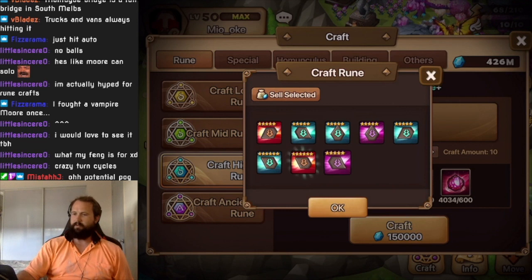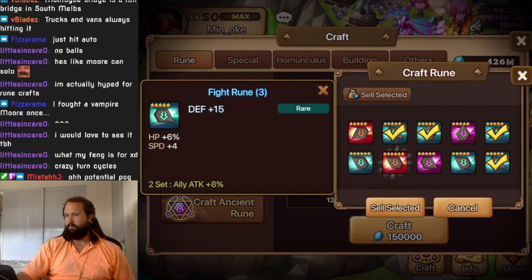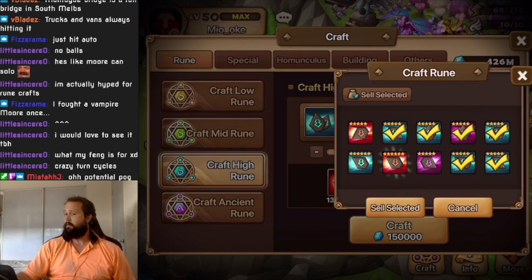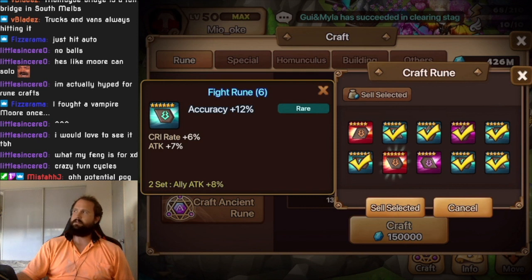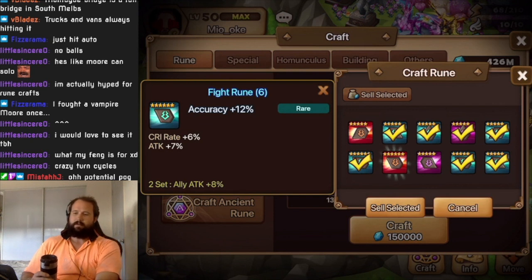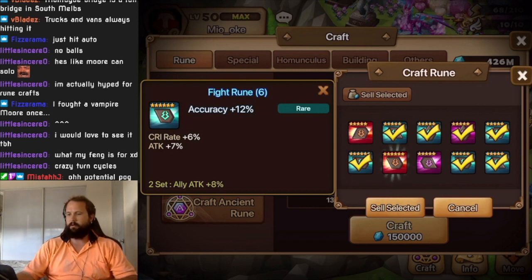Two slot six potentials there. Sell, sell, sell, sell, and sell. We'll roll that for speed, sell that, might roll that for speed — it is five so it could roll 20 speed potentially, so we're absolutely going to do everything. Defense percent — never lucky. I might keep that and just check other fight runes. This rune could potentially be good for Lauren — I still run the old GB12 team, not the dots team. It needs accuracy but not necessarily a lot of speed.